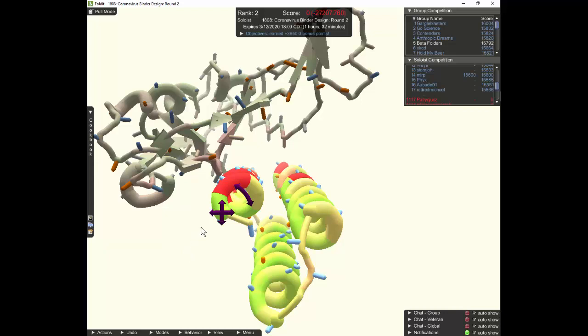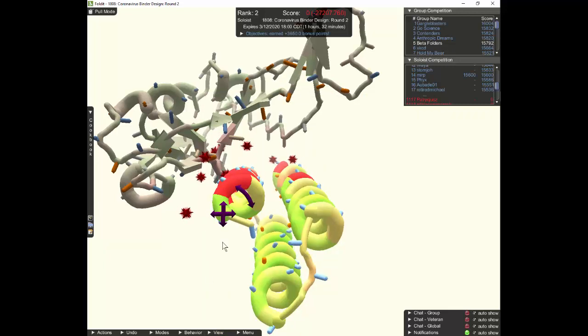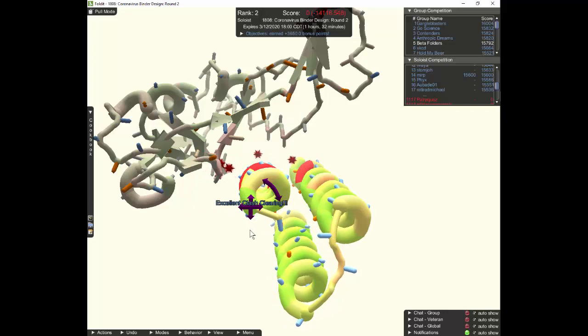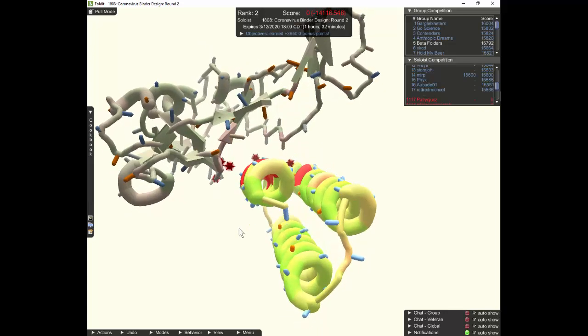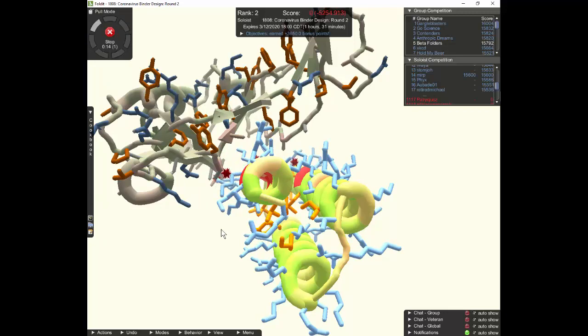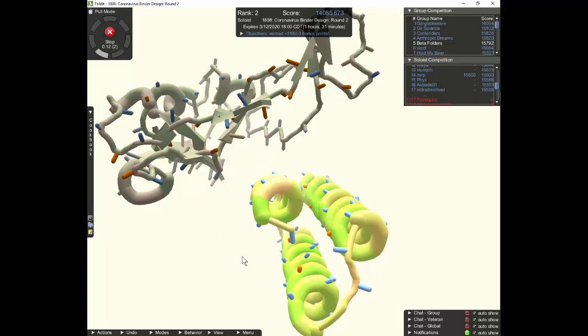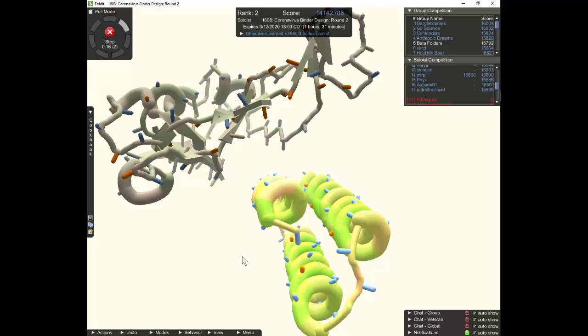The score is hurting there. If I turn on clashes you'll probably see why — yes, there are a lot of clashes. So I might want to move this over a little bit. Excellent clash clearing. But I've still got some red parts on the protein, so let's shake and wiggle again. You'll notice that my binder is moving away from the coronavirus part — that's common because it's one way of getting rid of those clashes.